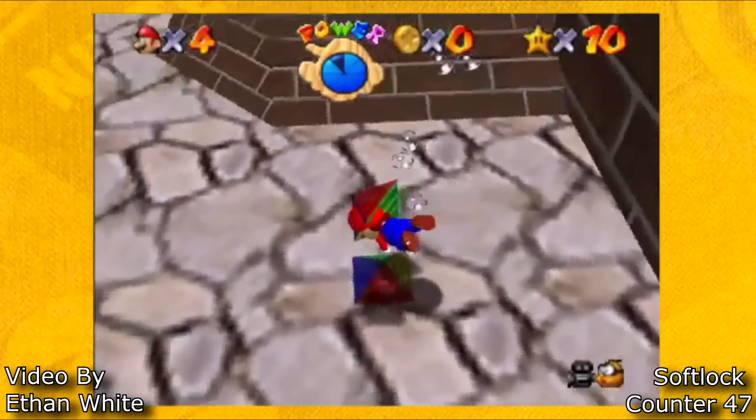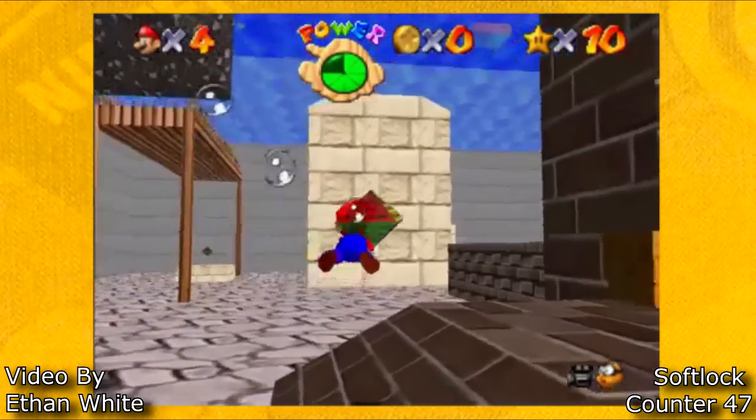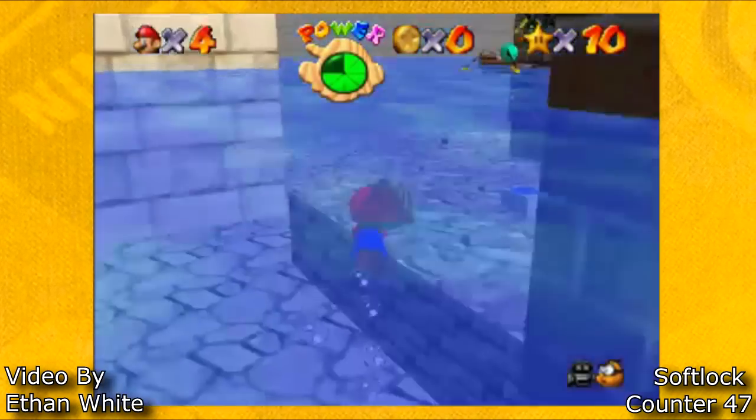By cloning Crystal Taps we're able to achieve custom water levels. With this specific custom water level, a softlock can occur with a Heave Ho.